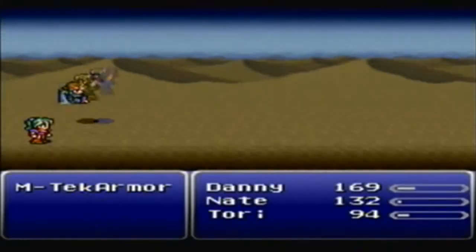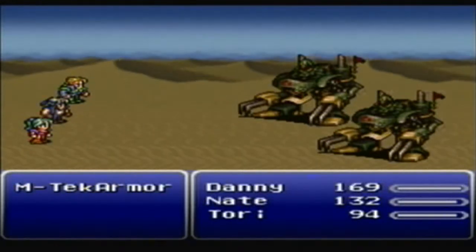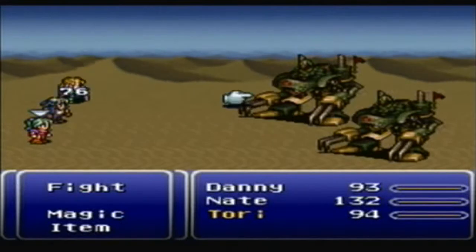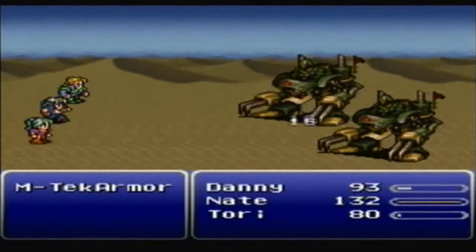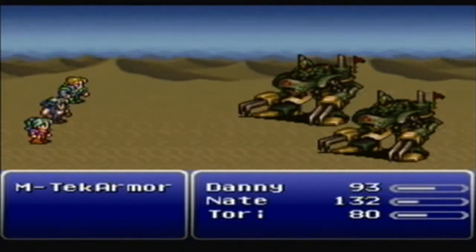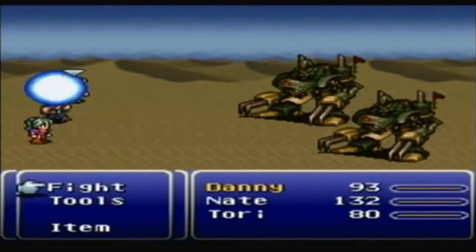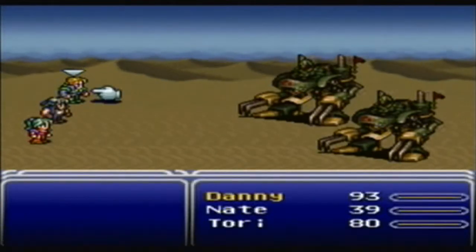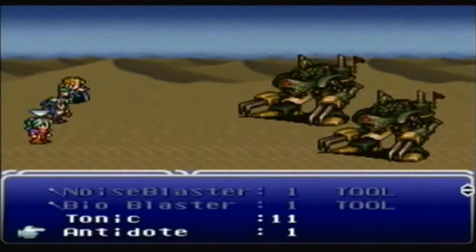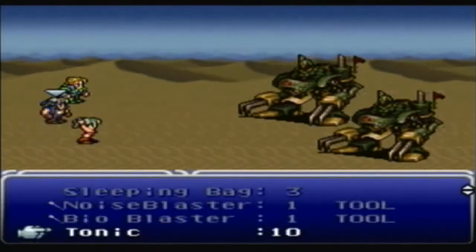Even back then, they considered all caps to be shouting. There is a special cutscene here if you happen to use magic with Terra. These guys aren't too bad, especially since you're in the back row and they'll do less damage to you. One thing about the items in this game is that they don't auto-sort. You kind of used that on the wrong character — only Locke needed the healing.